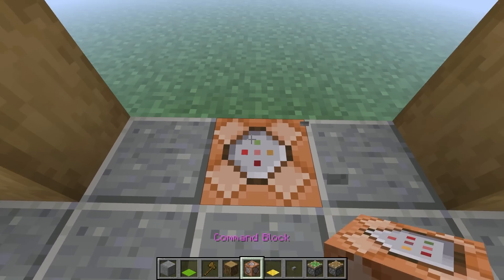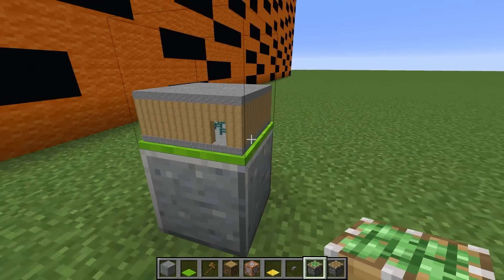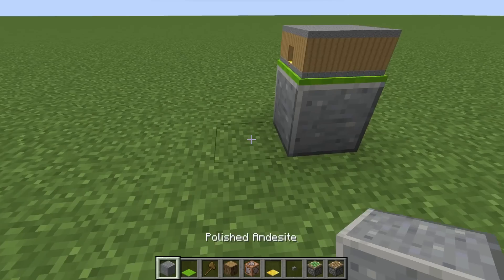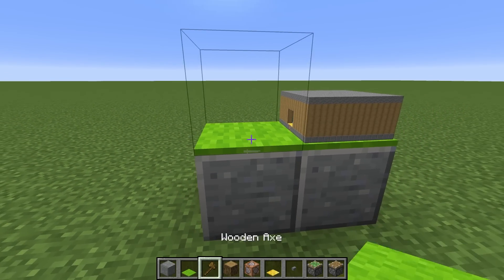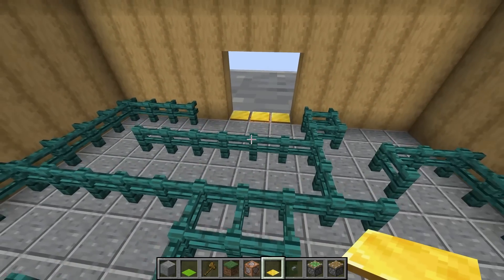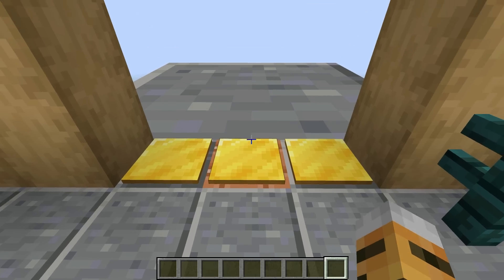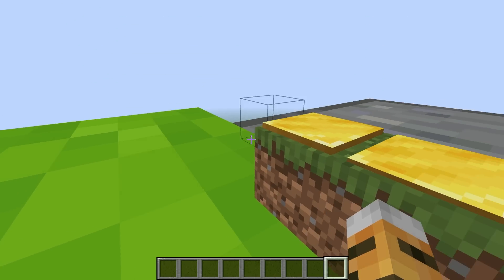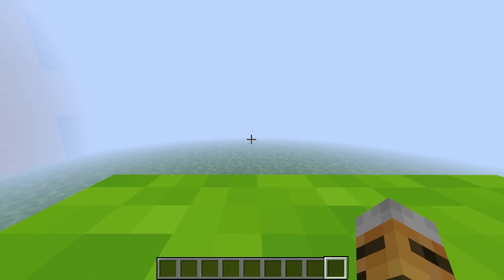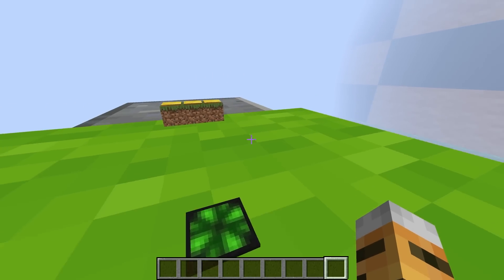Now we can connect our builds by putting down a command block with some pressure plates. Then we need to leave our globe, find the exit on this side - look how small that is, that's so funny. We can go ahead and put down the next platform that's going to have the first part of our roller coaster. So now that we have our two globes aligned, we can go back into our queue line. Then in this command block, put a super special command that should teleport to the next part of our roller coaster build. Let's just step on the pressure plate - yes, that worked perfectly!